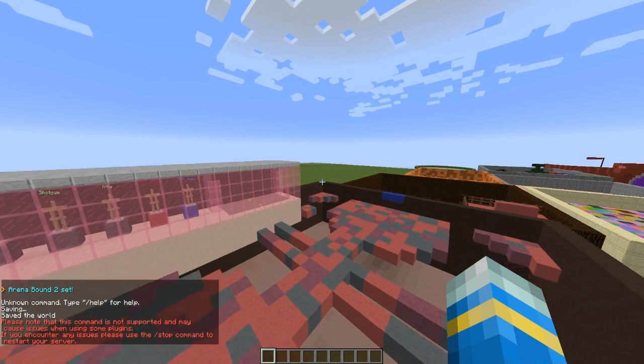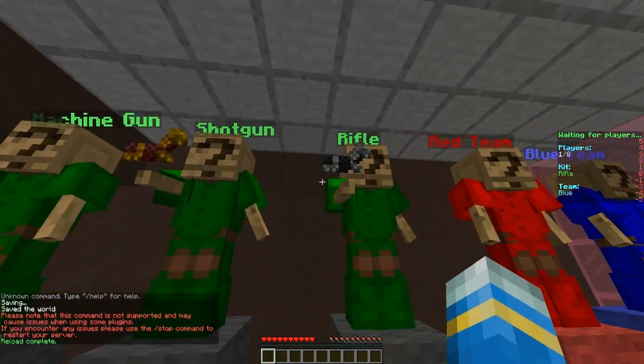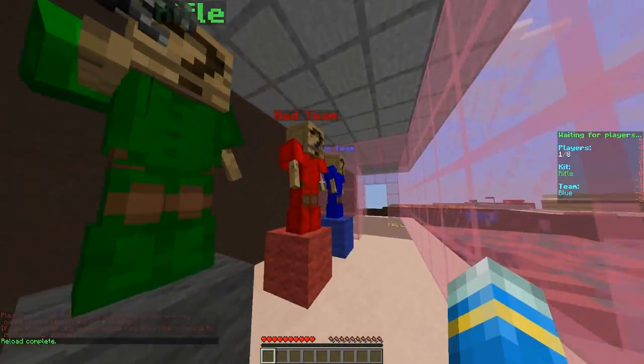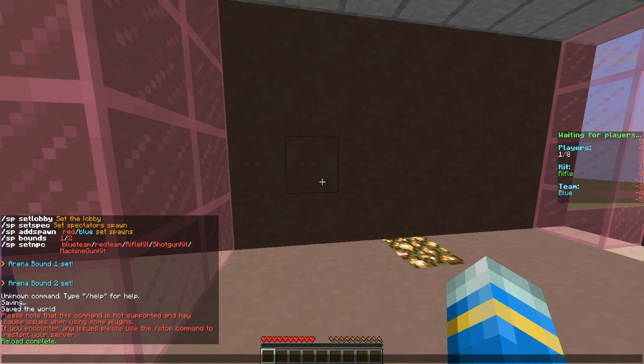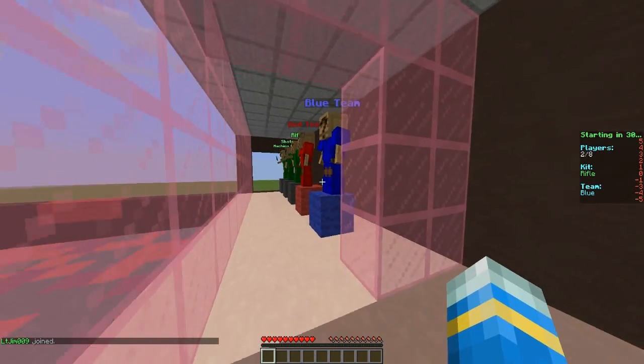After saving the server and reloading, look how amazing this is! The NPCs are holding their little guns, wearing colored armor with helmets on — that's just fantastic. And apparently my other account is right here.